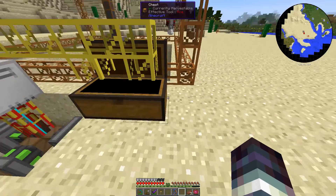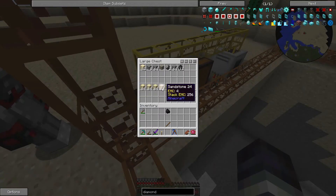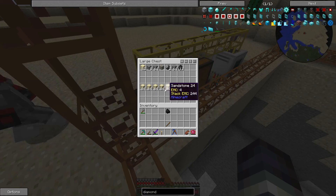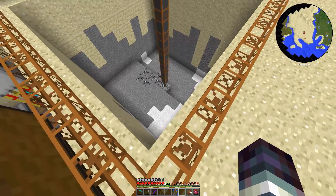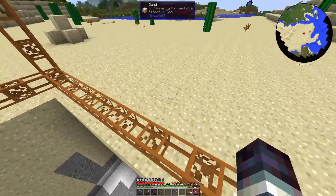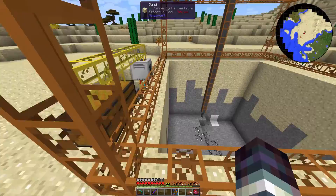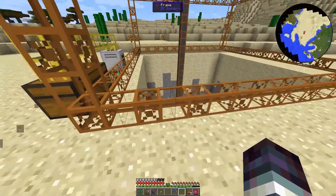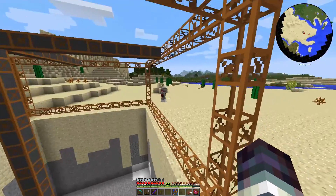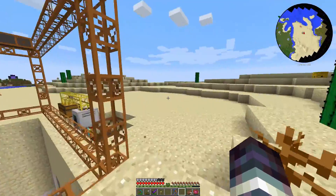We're not going to get any more sand. That's true, but we've got a lot of sandstone - almost two stacks. Well, that's not very good. That's okay, we can set up another one or just make it bigger. I was thinking what we could do is maybe move it over to the big sand hill over there. Oh yeah, that's true, I didn't think of that.